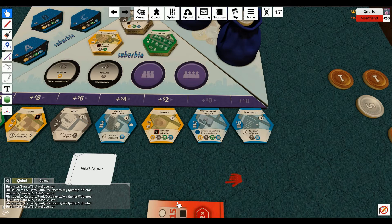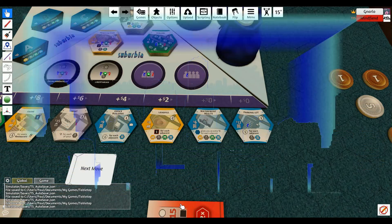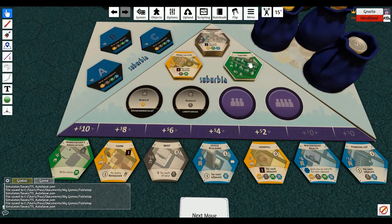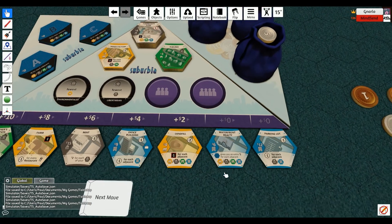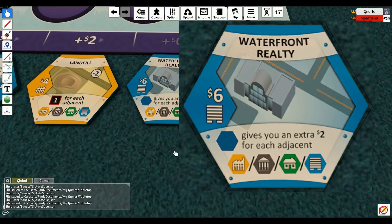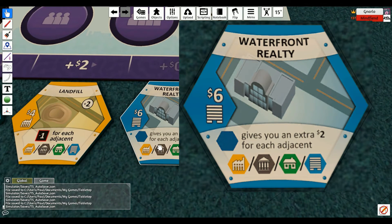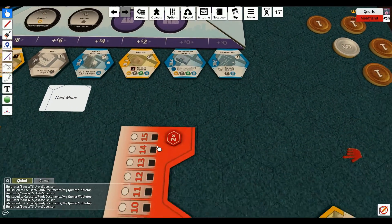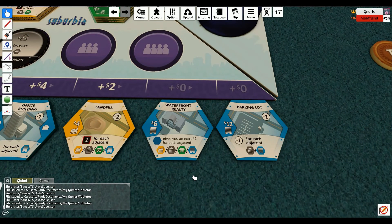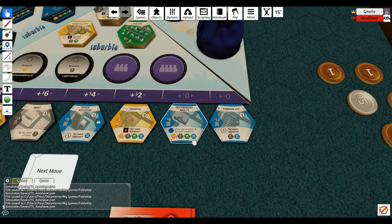Let me take a look — I do have the rules. I like the rules for this game, and the fact they give you a fold-out reference that shows every single tile with its effects clearly. According to the rules, that is just the ones in your own neighborhood — so you couldn't build a waterfront realty and get money for lakes in your opponent's neighborhood. But you don't have to put it next to water, right? No — it does not have to be next to water. Just the things giving you the two dollars have to be adjacent.